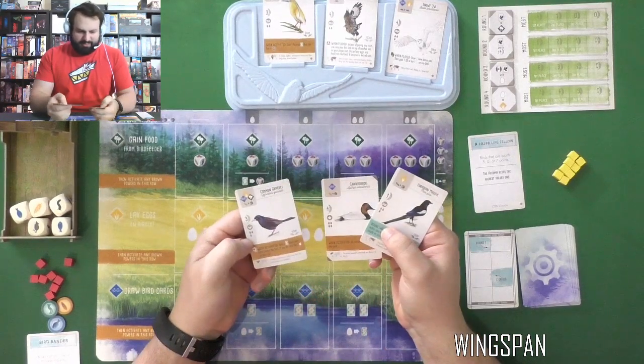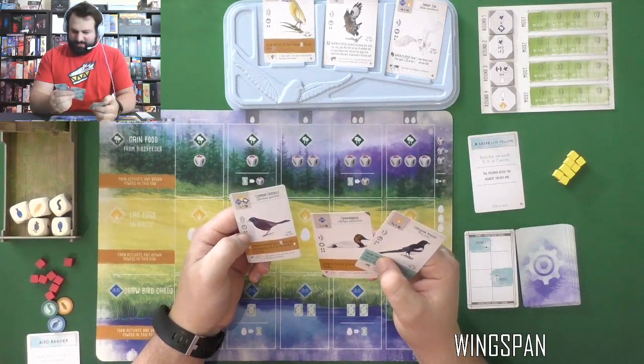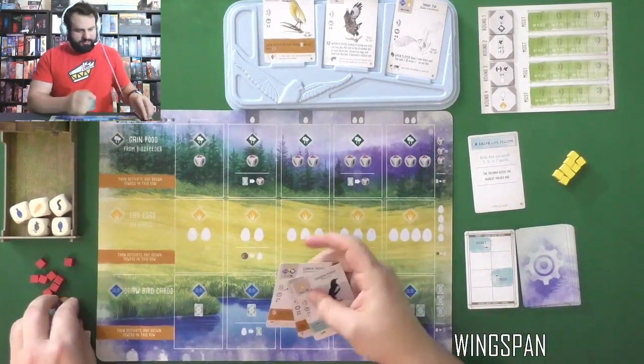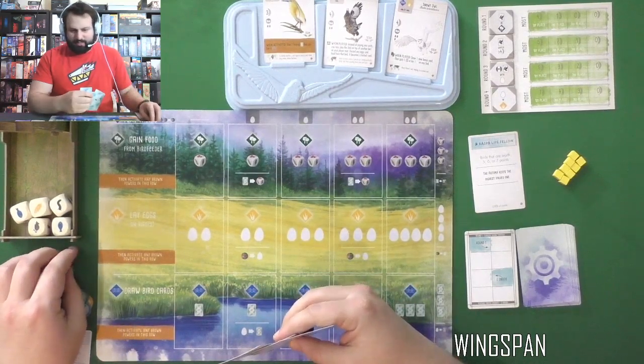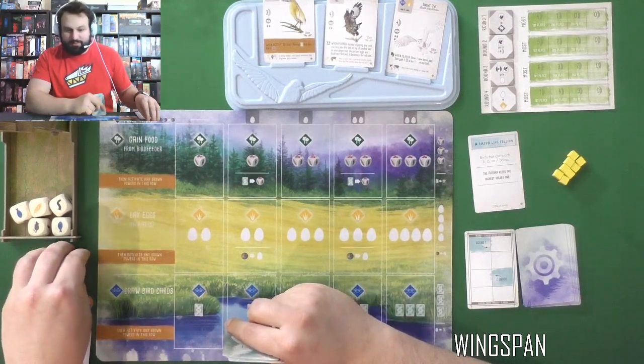This is my hand of birds: I've got a Grackle, a Canvasback, and a Eurasian Magpie. This is my food. I can play one of them, and that sounds like a pretty good idea right off the bat. I do want some of those birds — let's see what we've got. Wait, there's a European one — oh, all of them are European.